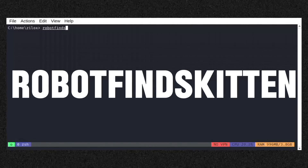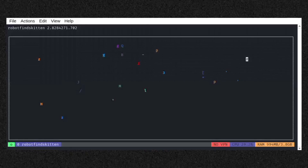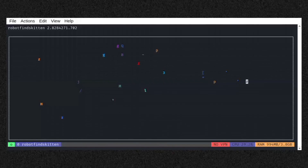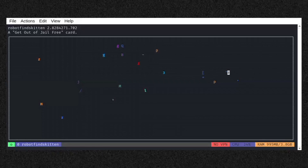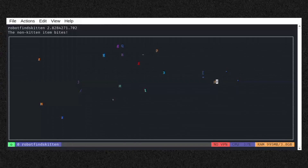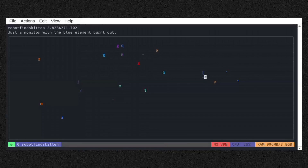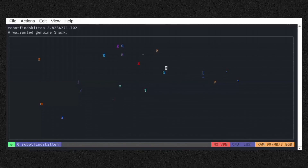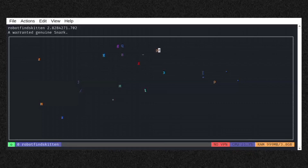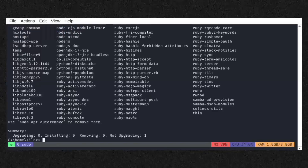Last but not least, we have Robot Finds Kitten — a quirky and light-hearted text-based game where you play as a robot searching for a kitten. The game randomly generates a grid with various objects, and your goal is to find the kitten among them. The other objects offer humorous and random descriptions when examined. Move around the grid and interact with objects to see if they are the kitten. If not, the game gives a funny or bizarre message about what the object is. The game ends when you find the kitten. Type the following command to install this game.